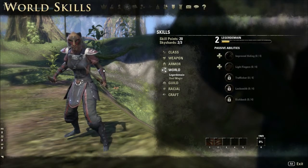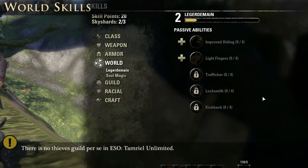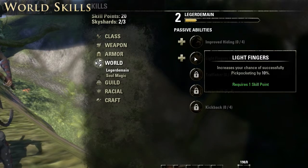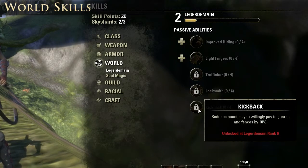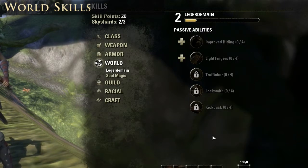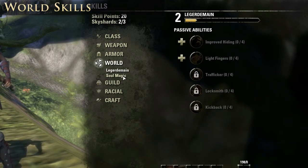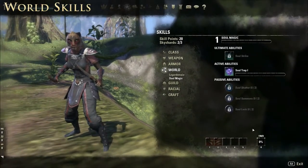As soon as you successfully pick your first lock in the Elder Scrolls you'll unlock the Legerdemain skill line. These deal primarily with thieving abilities — improved hiding, decreased stamina cost for sneaking. Light Fingers increases your pickpocket chance by 10%, the amount of goods you can fence per day increases exponentially, and your chance of forcing locks goes down. If you get this up to level 6 — which can be quite a painful grind — you can start to reduce the bounties you need to pay to guards and for fencing operations. The Soul Magic line deals with soul trapping and gives you additional abilities.